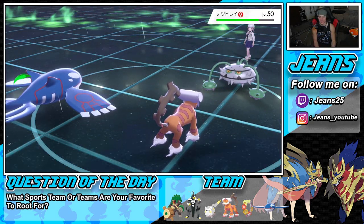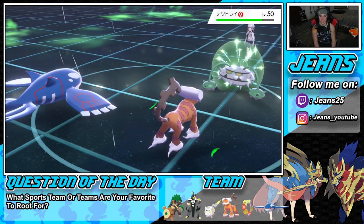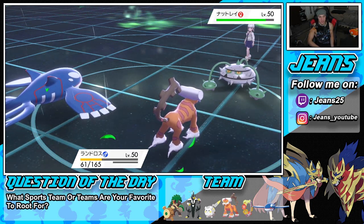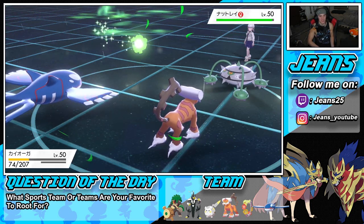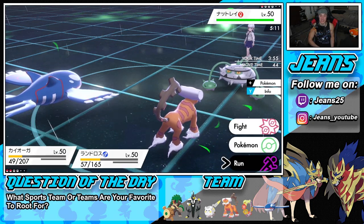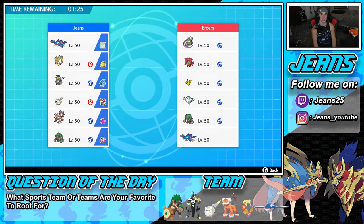Solid battle by us, but Ferrothorn setting up like that is just overpowered sometimes — especially when you pick the wrong squad for it. He got the iron defense set up and it was over. Even if we got a freeze, he'd just leech seed us out. He has grassy terrain giving him HP and two leech seeds — it's just a nasty combo. We can't do anything about it. Your boy is running. I said I was feeling good today, and perfect record is off the table, but we're grabbing a winning record in battle number three — that's a promise.